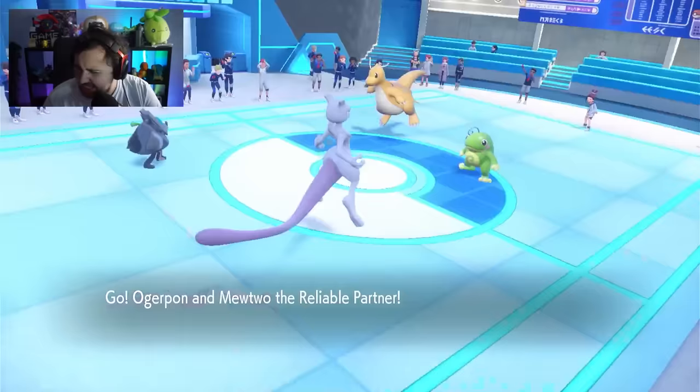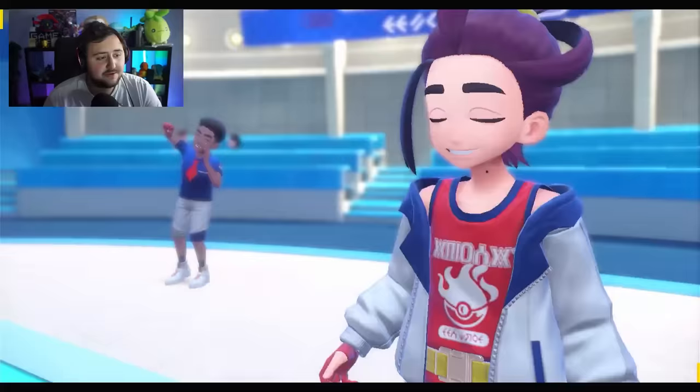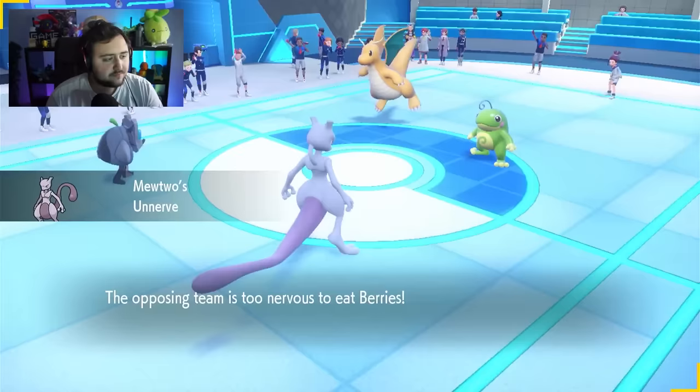There is a special moment with Ogrepawn in the game. If you have Ogrepawn in your party when you battle Carmen and when you battle Kieran, they will actually give you special messages — special interactions different from normal ones — where they point out that you're using Ogrepawn. I love that they added in small details like that to make the game feel more unique.